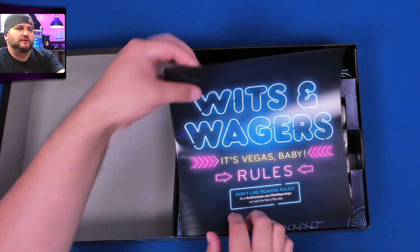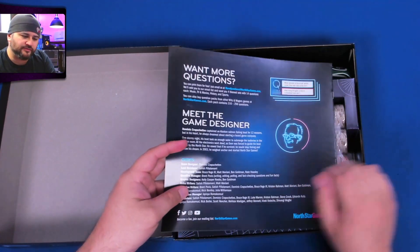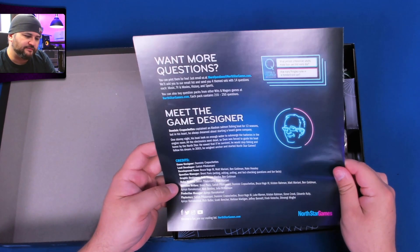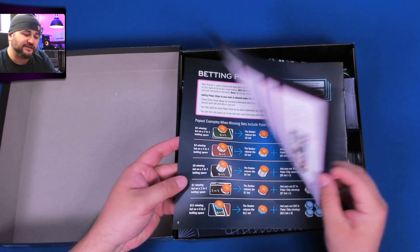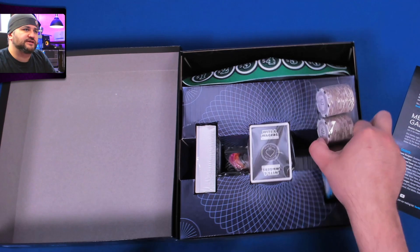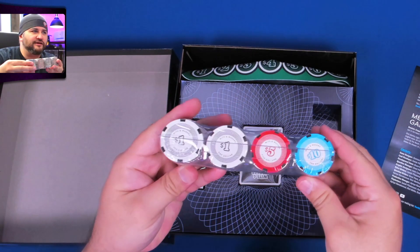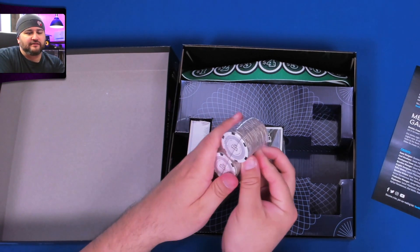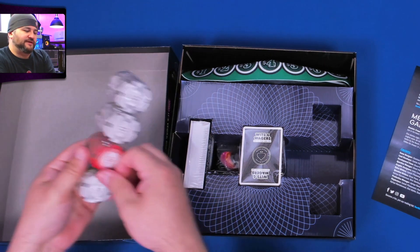Here are the rules — we'll look at those in a second. They're probably available online at northstargames.com, and Board Game Geek has them too. Check these out — are they clay? They are not; they're cardboard, but still not bad. It's nice that it's all popped out for you already.